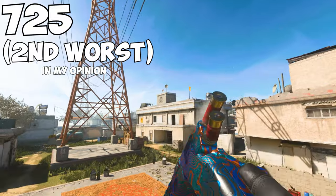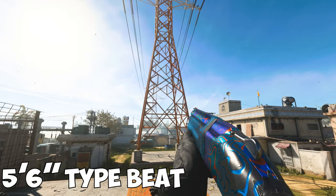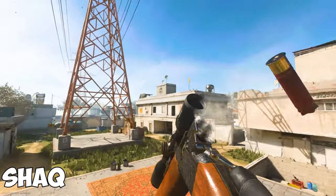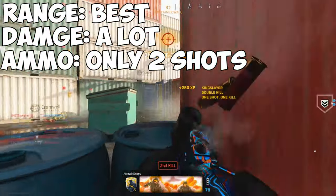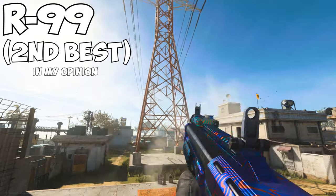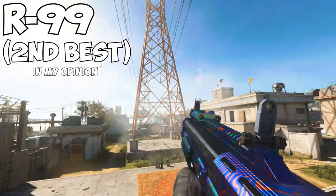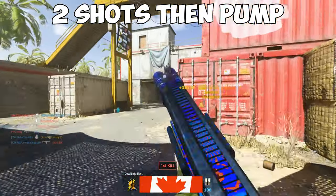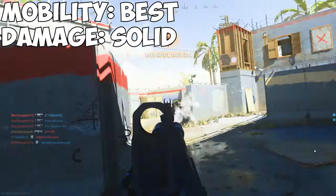The 725 is a two-shot break-action shotgun that has some of the best range options out of the group, varying from sawed-off iron sights to a sniper scope if you want to fully commit to being a degenerate. It also has the highest damage output of any of the shotguns, but its limited ammo makes it very risky to use. The R9-0 is the most lethal of the group at short range, with its unique fire rate making it almost impossible to miss when you're up close. The unique fire pattern is two shots with a pump following it. It also has the best combination of mobility and damage output out of all the shotguns.